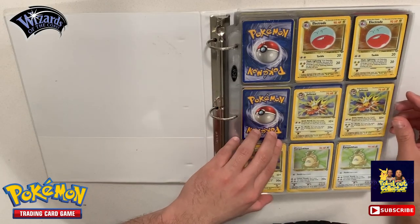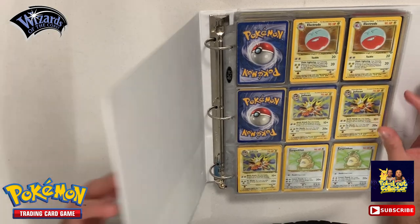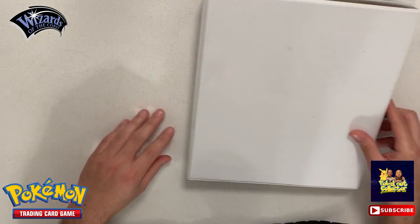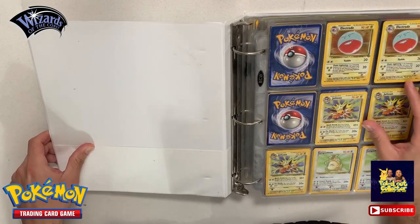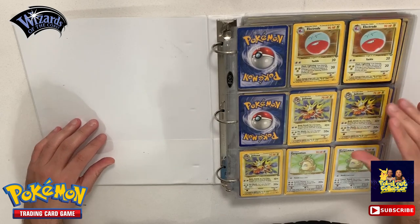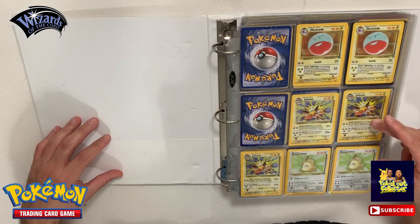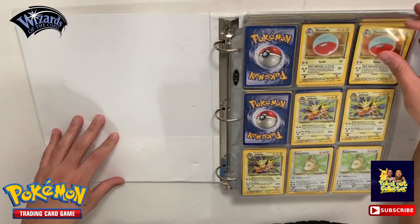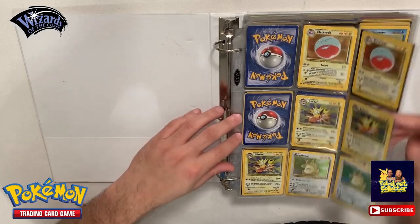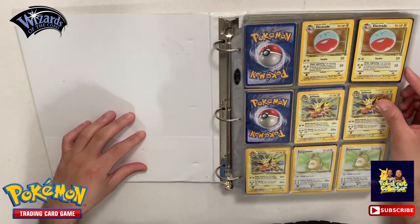Hey guys, welcome back to the Pokilu Collector - we don't catch them all, we collect them all. Here we have our second binder, the white binder. If you guys haven't seen part one, I'll have it up here and in the description below. This is our second binder. The first binder had Base Set, Fossil, Jungle, Gym Heroes, and Team Rocket. This set over here we have single cards, nothing organized.